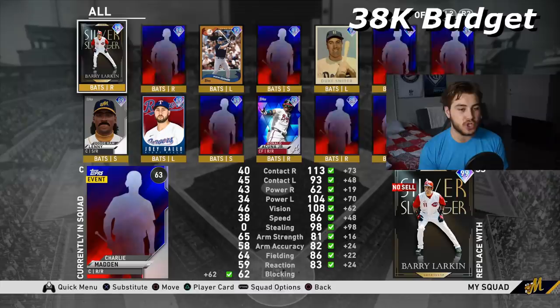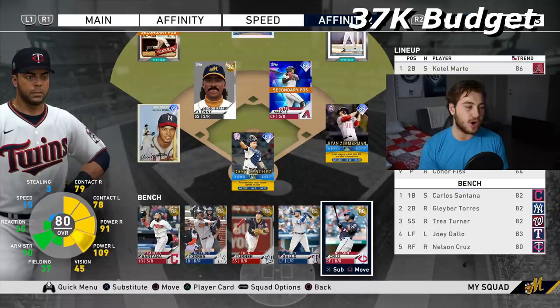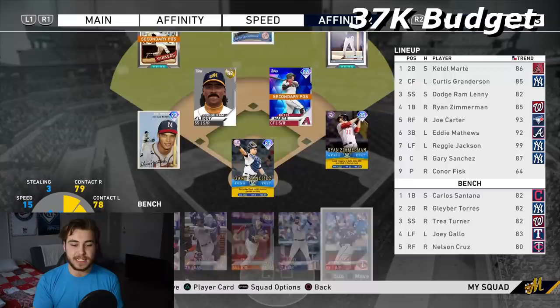Finally, Nelson Cruz. You really can't go wrong with this. On your bench, you really want a lot of guys with a lot of hitting stats. You would never want to play this card in the field, but if I do say so myself, this is an absolutely great lineup. Of course it can be very balanced — this is a great offense. Now let's move on to pitchers.